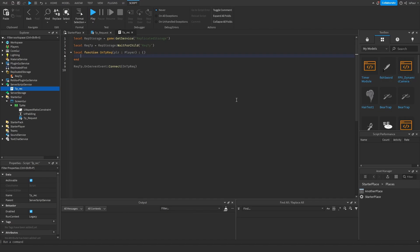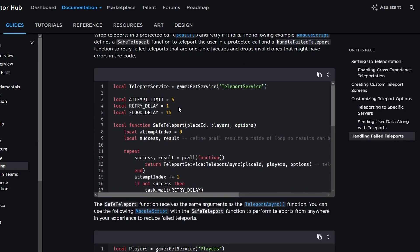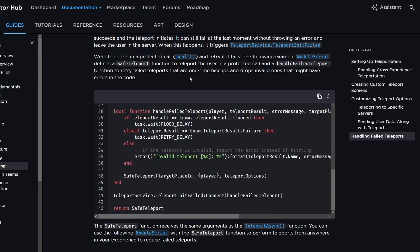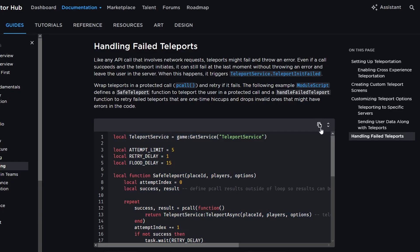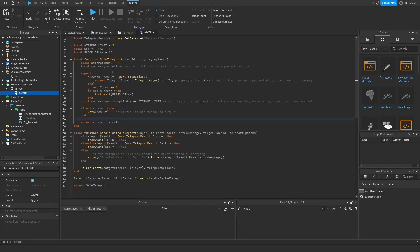If we go back to the documentation, to the teleporting guide and scroll down to handling teleport failure, this provides a safe teleport script which is apparently recommended to use. So I'm going to copy it, add a module, name it saveTp, and paste it in. What this script does is try to teleport the players within a given number of attempts — apparently brute forcing is the way to go with TeleportService, but if they call it a safe teleport, I'm assuming it is one.